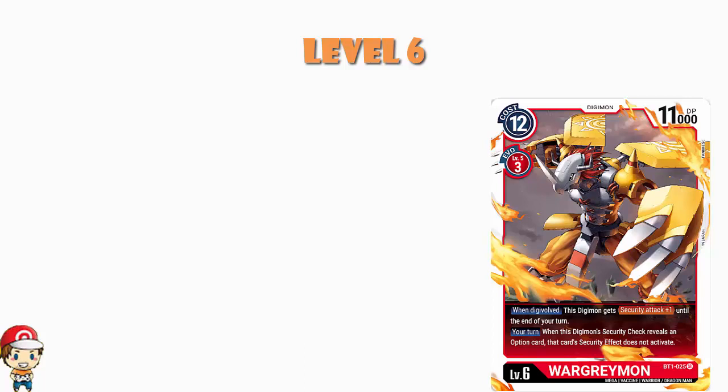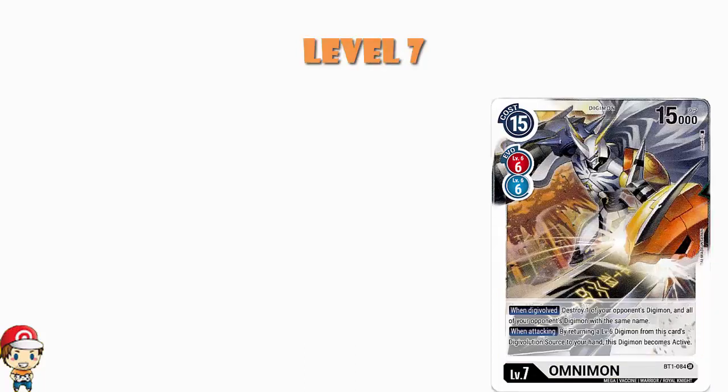And then obviously we play a couple copies of Omnimon here. If you're playing a red or blue deck that has level 6s in it, you really probably should play Omnimon. Firstly, you've got 15,000 power — that's huge. Secondly, when you evolve, you get to destroy all of your opponent's Digimon with one name — you pick a name, all those Digimon go down. And thirdly, when you attack, you get to put a level 6 from under it into your hand and make yourself active again. So you're a 15,000 power Digimon that gets to attack twice. There's a reason everyone's playing it when they hit a level 6.